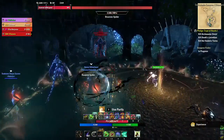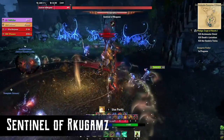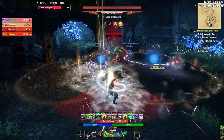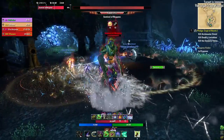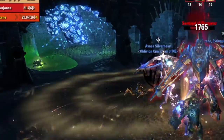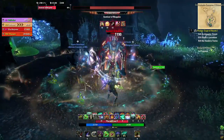The final boss is Sentinel of Kurgums. He changes colors and has different attacks based on these colors. When he's green, the tank should face him away from the group, since he does frontal conal attacks. He does a heavy attack that the tank should watch for and block. He will also summon spiders that offer AoE heals to the boss, but the tank can simply keep the boss away from them.